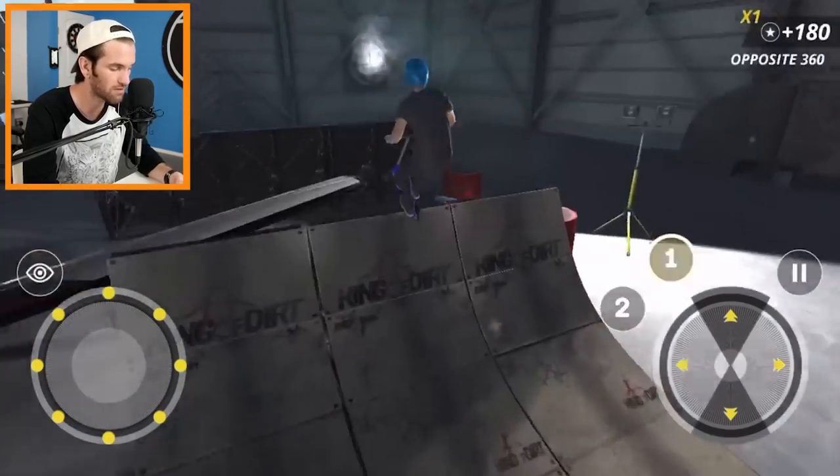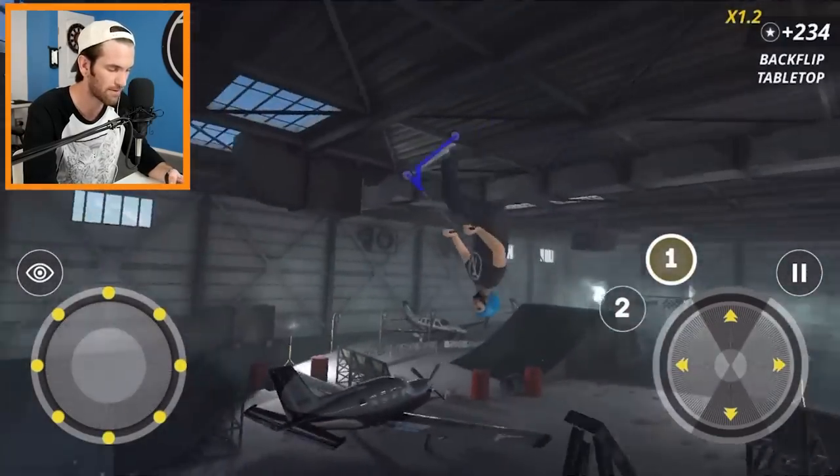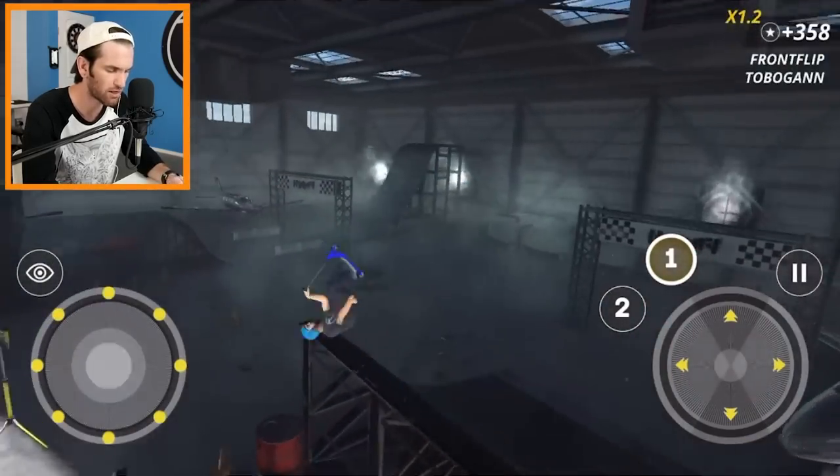Yeah, you gotta hold it, you gotta be steezy with it. Really this is just training — next time I go to Woodward West, you know, Vault week eight, you're gonna see me throwing a lot of these tricks on the mega ramp. And when you see me out there killing it, just be like, 'Yo dude, I watched your training on King of Scooter, I was riding the Vault pro scooter too.'